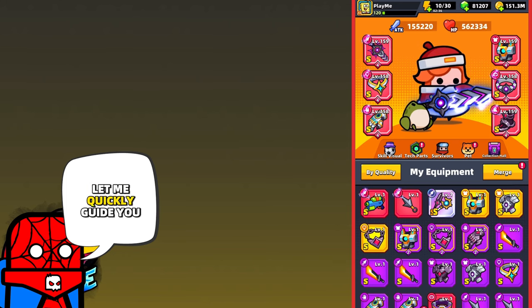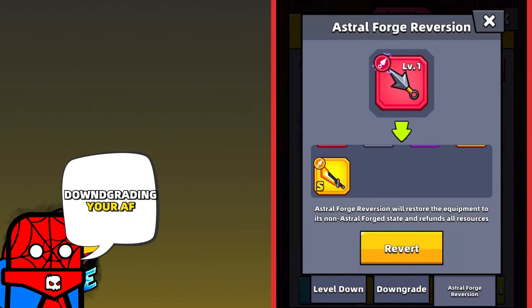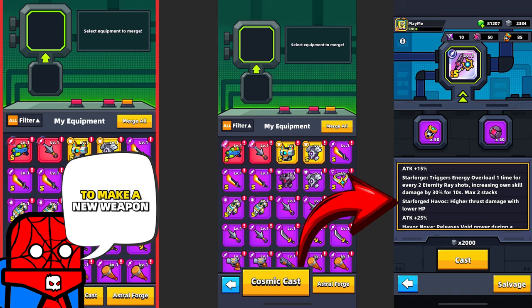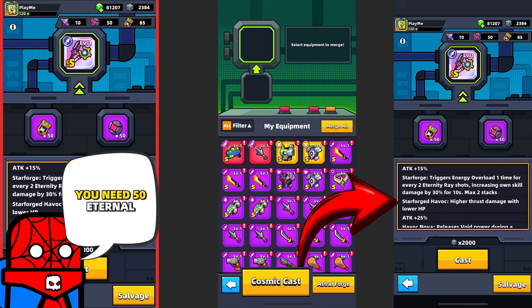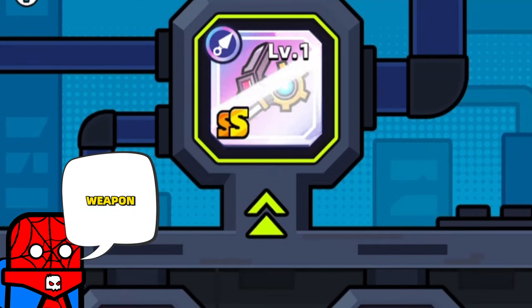First, let me quickly guide you where you can get it, and explain the new feature of downgrading your Astral Forge equipment. To make a new weapon, you'll need to visit Cosmic Cast, which is placed beside Astral Forge where you upgrade your equipment. After you open it, to cast a new weapon you'll need 50 Eternals, 50 Void cores, and 2000 equipment-based materials. When you have it all, press the Uncast button and you'll get your double-S weapon.